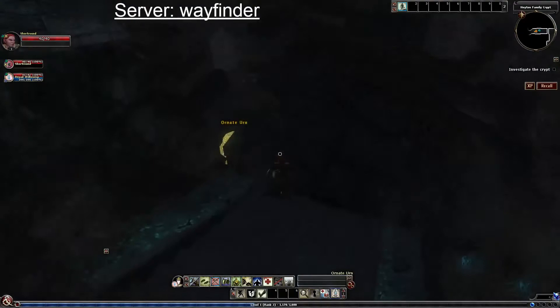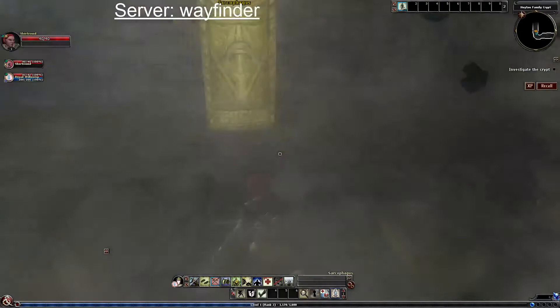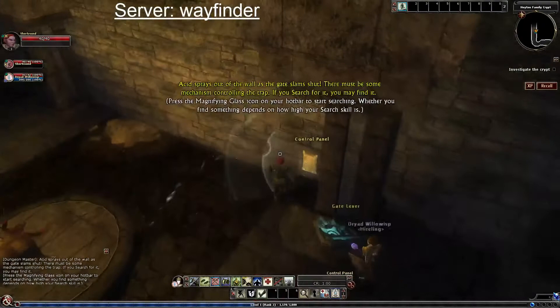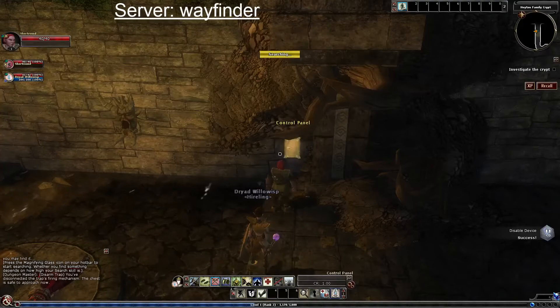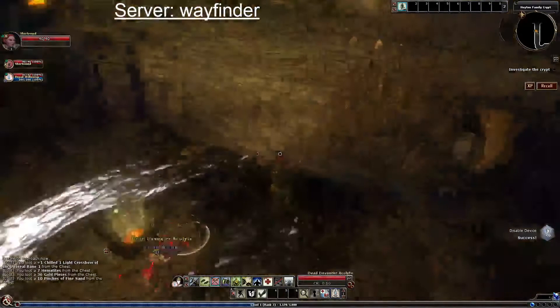There's an audio ducking option here — not sure what that means. There's a trap right here — a trap box. Stepping into the water triggers an acid spray. As a rogue we can disarm it. The gate closed because I stepped in before disarming, but that's fine. There's another trap box on this side too — you can disarm both as a rogue for extra XP. Pull the lever since I triggered the trap.